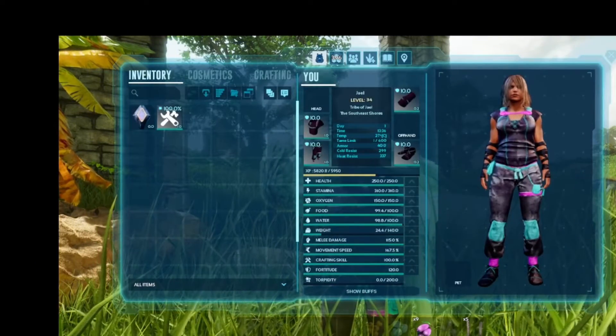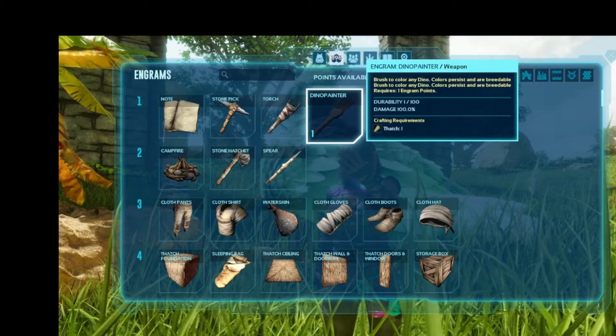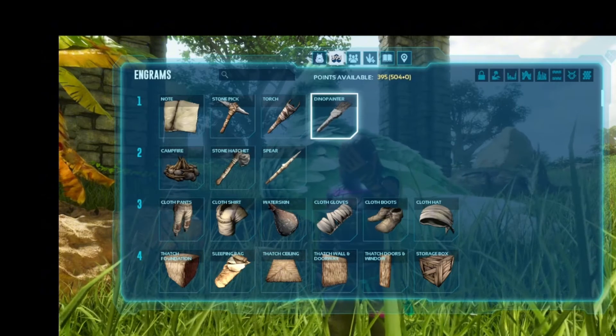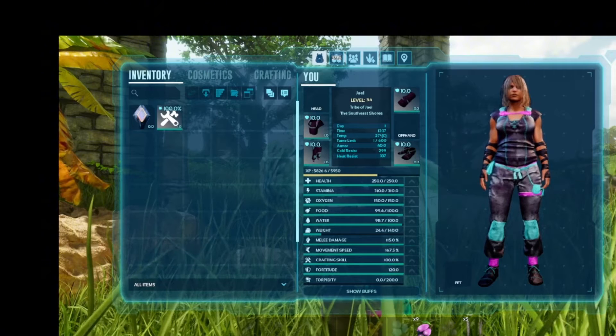First thing we have to do is unlock it. It only takes one engram point and then one piece of thatch, which I thought was pretty amazing. And then all we have to do is craft it.